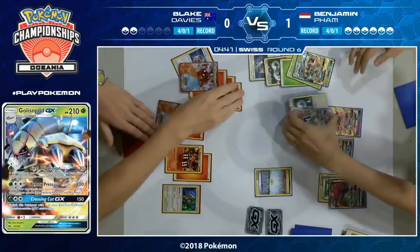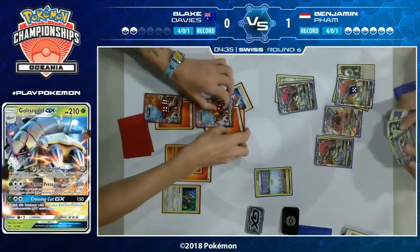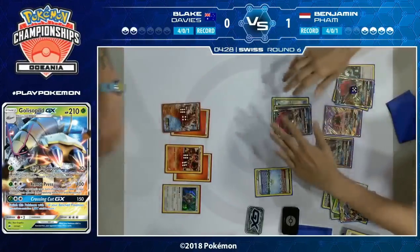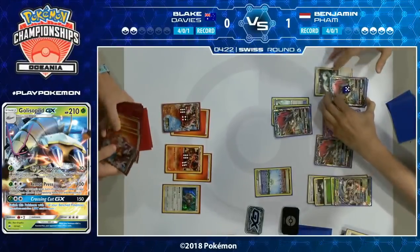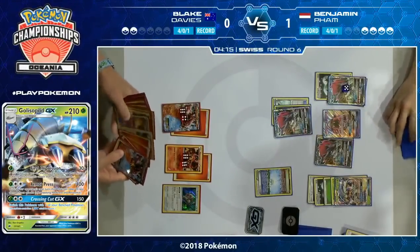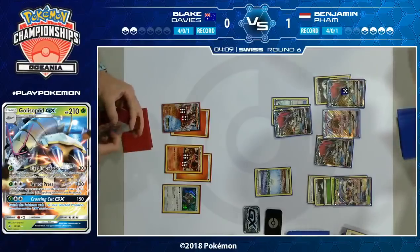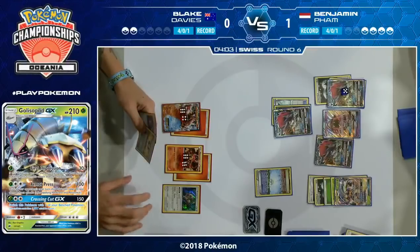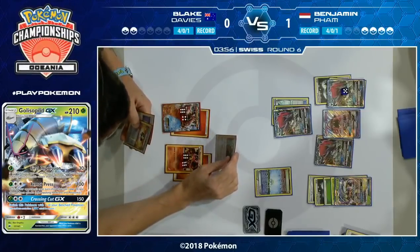This seems to be exactly what Benjamin is doing — putting himself in a good position. Remember he doesn't need to win this game, he just needs to make sure Blake doesn't win. As it stands he's in a very favorable position. It looks like he might even be going for a Golisopod — he doesn't need to be this turn, but he can go for that Volcanion EX with three energy: Crossing Cut GX. This is beautiful, and thanks to the 20 damage from Tapu Koko, the Parallel City won't stop the Crossing Cut GX from getting the KO — they'll still do 160 with Choice Band.